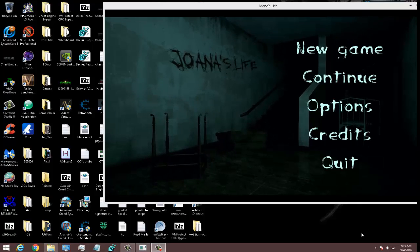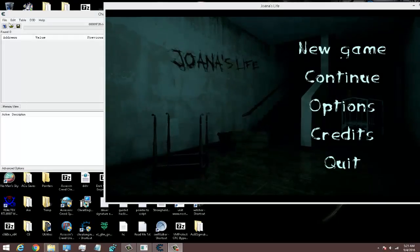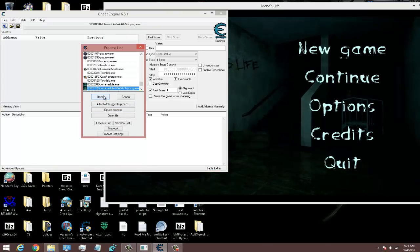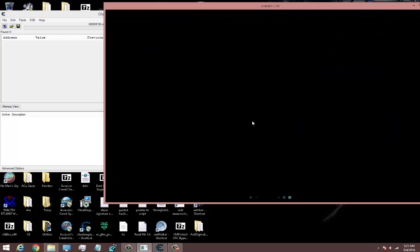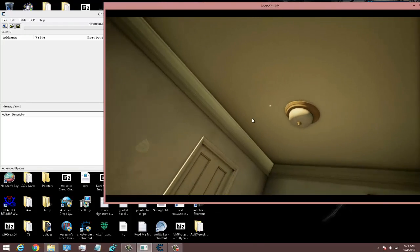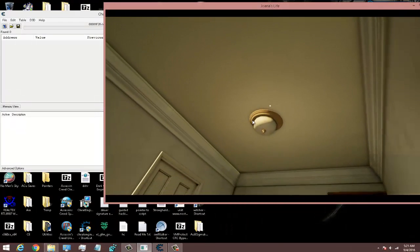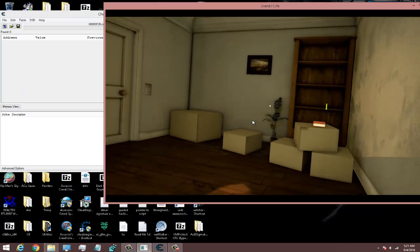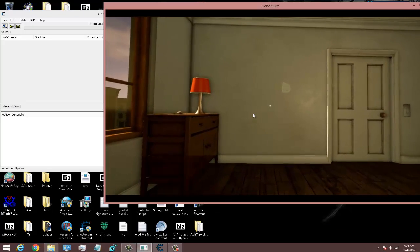I'm going to go ahead and get into the game, bring Cheat Engine up, and get started. I've brought Cheat Engine up and attached the game. We're going to click New Game, go through the entire process of finding the code we want, seeing where it's at in memory, what's going on with that particular function, and then see if we can manipulate it.